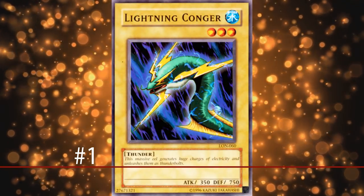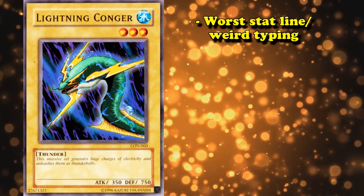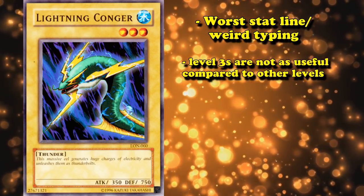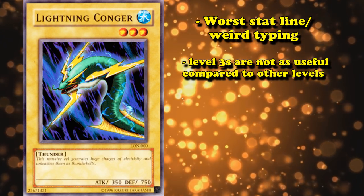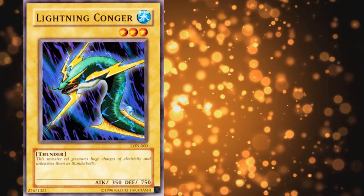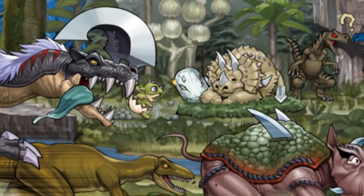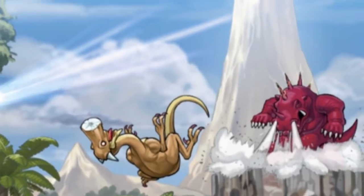And number 1: Lightning Conger. This card has the worst stat line and weird typing of all level 3 normal monsters, so it was actually kind of an easy pick — the only one, actually. All the others took a lot more effort. Seeing as level 3 monsters aren't as useful as other levels — level 4 is the most useful, level 5 and higher is useful for being cheated out easily for high level rank plays, and there is a mountain of support for level 2 and lower normal monsters — a level 3 monster kind of had to take the number 1 spot, and Lightning Conger is the worst of them all and therefore the worst vanilla monster in the game. And that's it for the video. Do you think I missed any other worst normal monsters? Or have ideas for other videos like this one? I'd love to hear about them down in the comments.